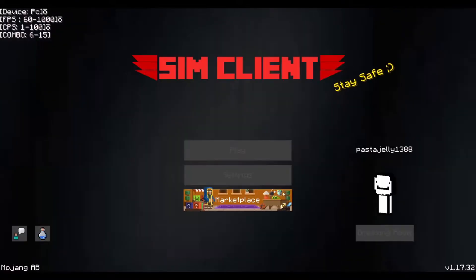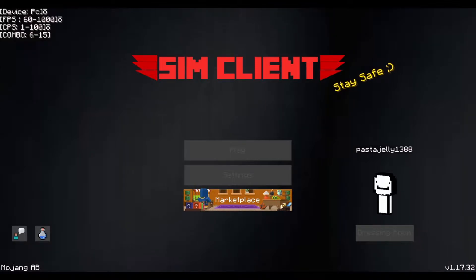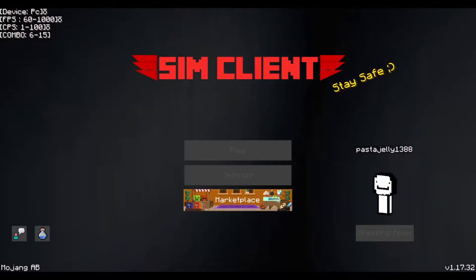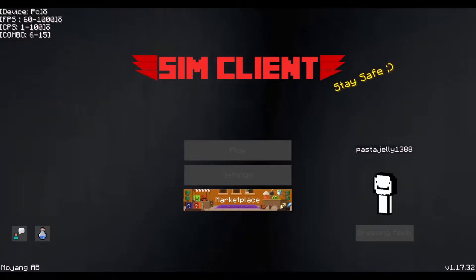The Sim Client logo words are pretty good, but then the sides — the three triangular shapes — you can see a slight edge that is not smooth. If that were smooth it'd be way better.